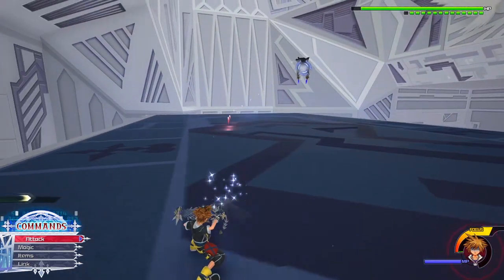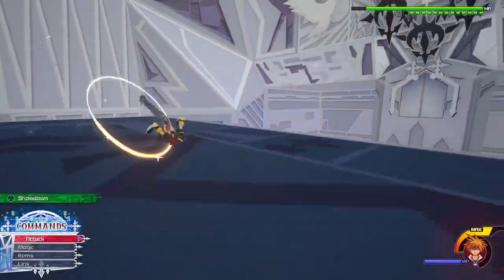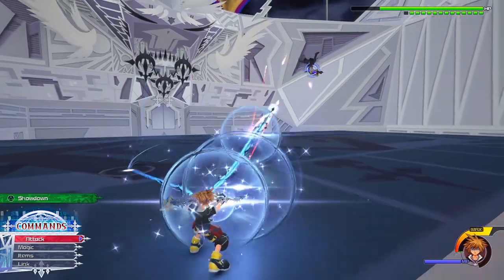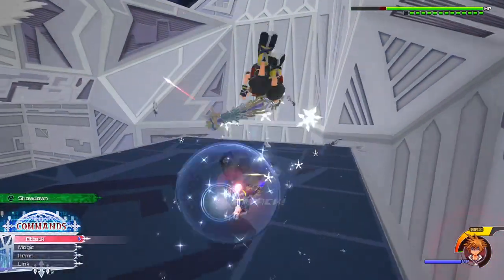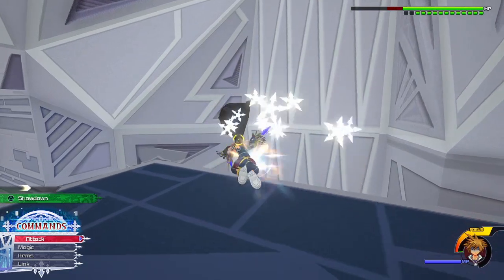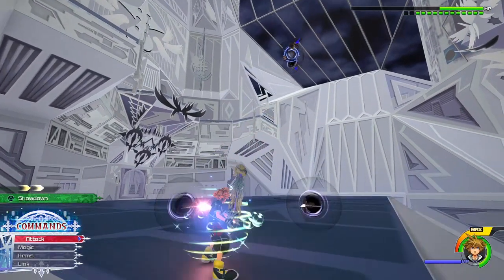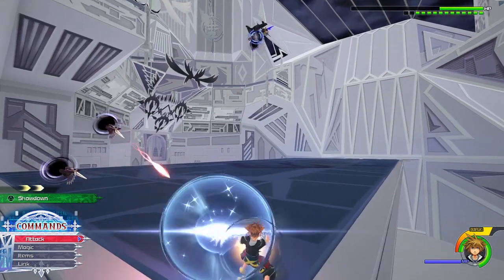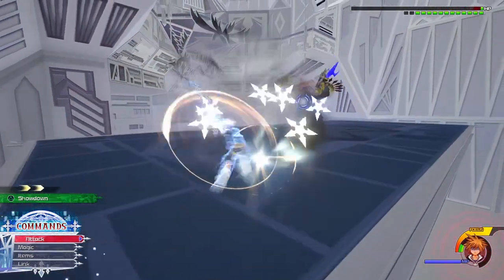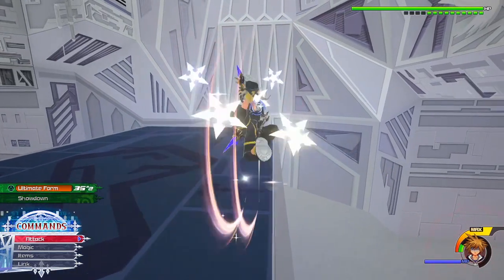Plus if I did have teammates in these fights, they'd most likely die - they'd probably be dead the entirety of the fight. Xigbar shoots you a lot. I don't really have anything to say for this fight. He blocks every shot. He's vulnerable during a lot of phases, but you gotta be quick on the draw. Plus these shots hurt on Critical. I mean, everything hurts on Critical.